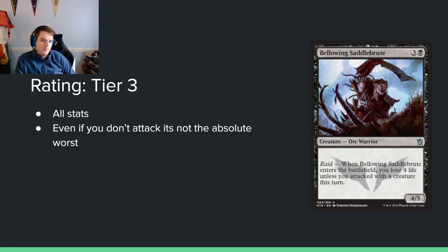Bellowing Saddlebrute: 3 and a black for a 4/5 with Raid. When it enters the battlefield, you lose 4 life unless you attacked with a creature this turn. So, a 4-mana 4/5 — it's going to be the biggest creature on the battlefield in pretty much every game state until the morphs get here. There's some big green dudes and bigger morph creatures, but this thing's going to be pretty large. How easy is it to attack in black specifically? There are some concerns there.